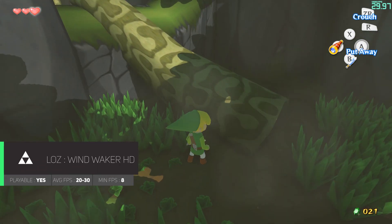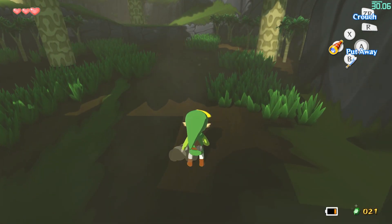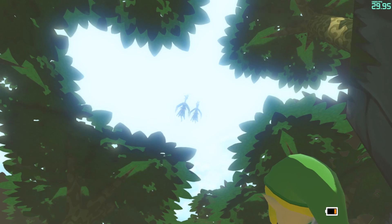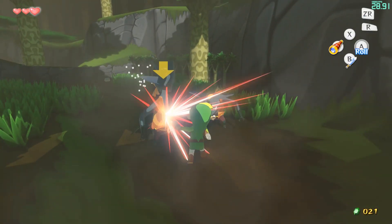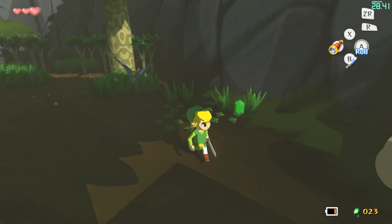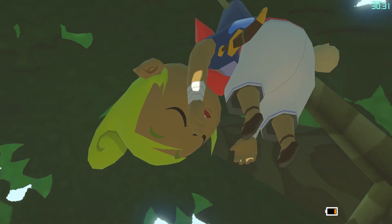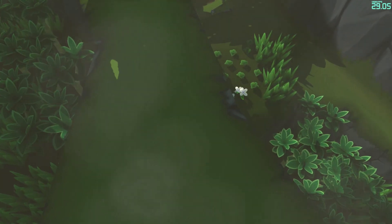Wind Waker is prone to stuttering a little more than other titles and has many locations where the fps will drop to around 15 or lower. However, the game is now more stable and no longer crashes when you enter the woods to save Tetra. Shadows are no longer a jagged issue but are now much softer and more complete than in previous versions. Graphically the game doesn't seem to have any issues — the bloom is not overdone and saturation seems to be on par with the vanilla version. Although not perfect, Wind Waker should definitely be playable on 1.6.4.